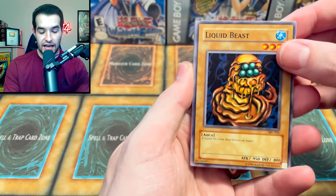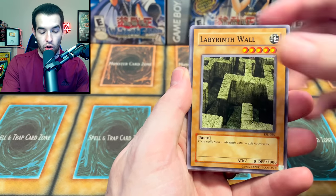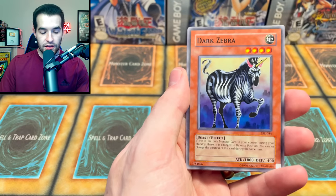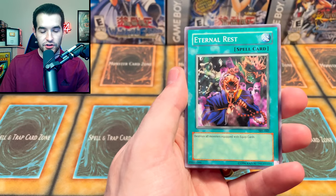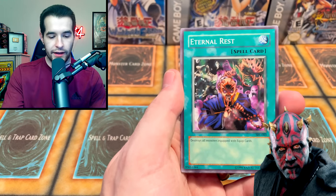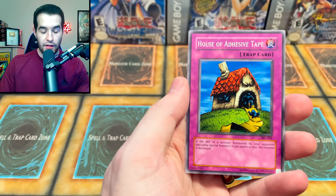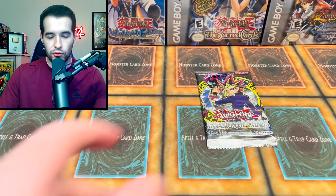We've got the Liquid Beast Minar, Labyrinth Wall, Penguin Knight, Twin Long Rods, the Dark Zebra, the Eternal Rest, Flying Kamikiri, and the House of Adhesive Tape. That's fine, just Spell Ruler - no big deal, nothing to worry about.